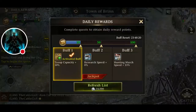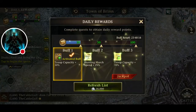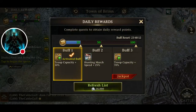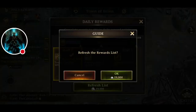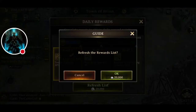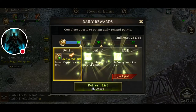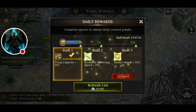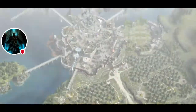Now whenever I gather, my troops can carry 30% more. I keep refreshing until I get either troop capacity or resource gathering speed — that's what I wanted. I don't think I've ever gone past spending 30k to get all the buffs that I want.